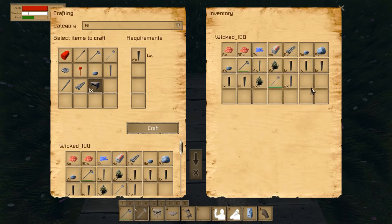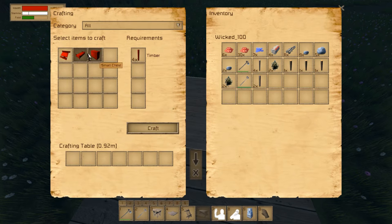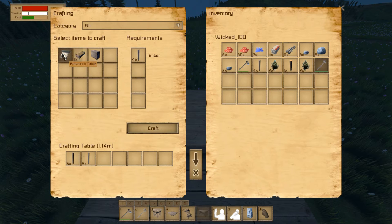In here I'll make a crafting table — two logs, I have that. Six materials for the crafting table — there we go. From here I can make a research table, a bed, and a small chest. I want a big chest but I'll make the research table and bed first because I want to set my spawn point.